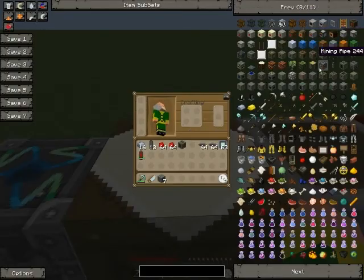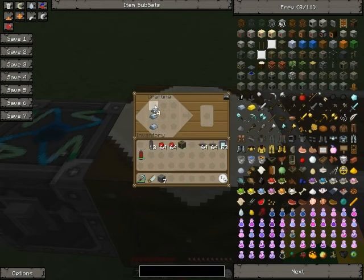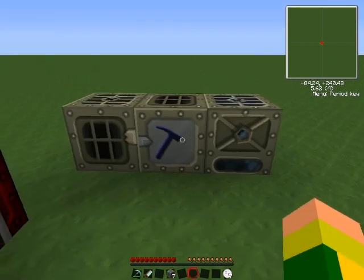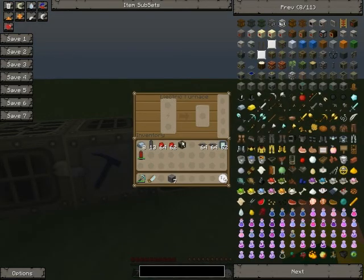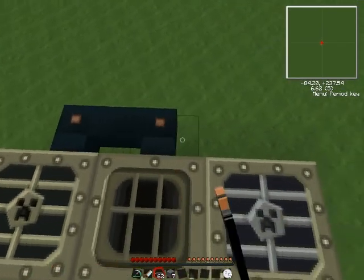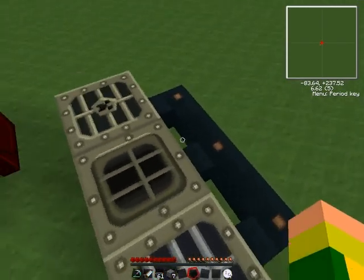The next machine I will be building is an electric furnace. To make an electric furnace, you put two redstone at the sides of an iron furnace and an electronic circuit above it. It's not powering it because it has no power bar there. What you could do is use a copper cable to bring the power to it.